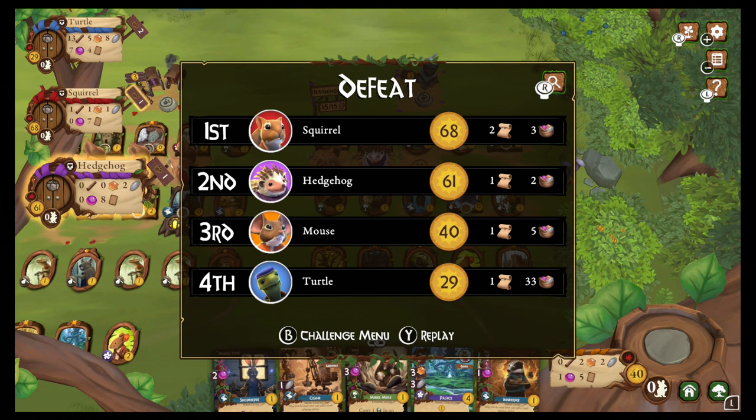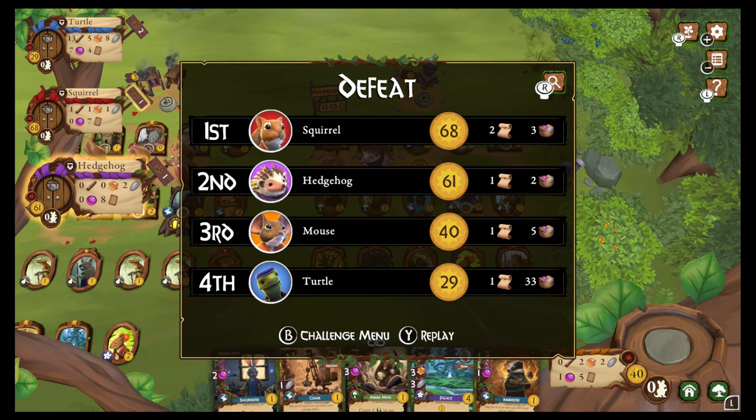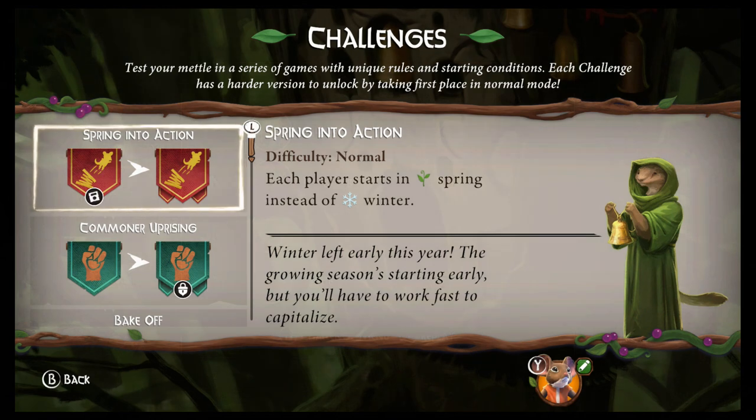There we have it everyone — I was not doing very well at all. But it's still not a bad point value for completely missing an entire season. Remember, I started in spring whereas everyone else started in winter. So initially you go into this with a disadvantage, but that's the point of the challenges — to get better at the game, utilize your resources better, and overall win the day in the end. Good job squirrels and hedgehogs. The mice didn't do very well springing into action for this particular challenge, and I'm okay with that because I can always go back in and try again. I'm fine that winter left early this year — which I actually feel like it is right now here in New Jersey. It should be in the 30s and it's like 60 degrees out there, which is nuts. I love the warmer weather.